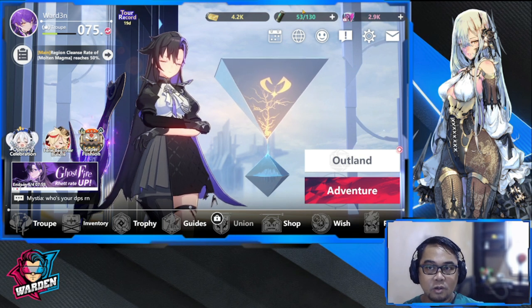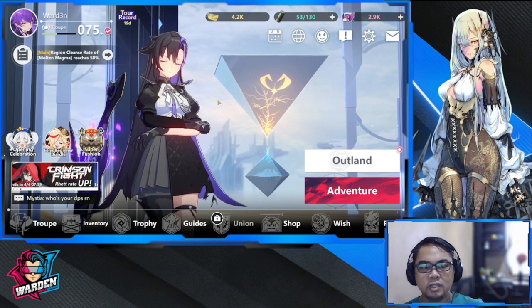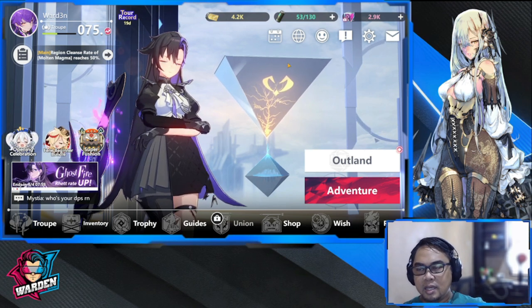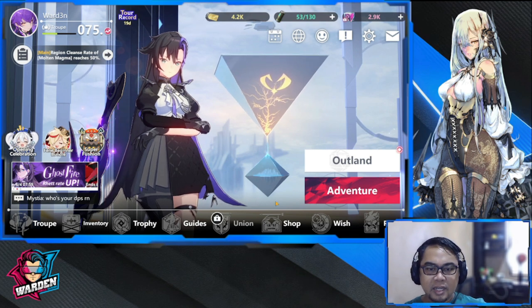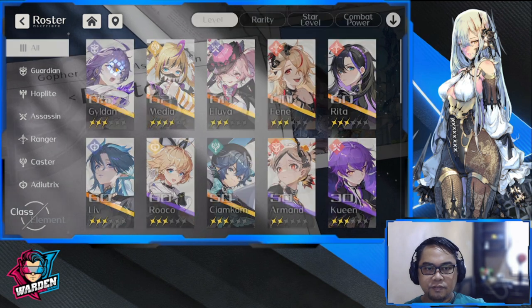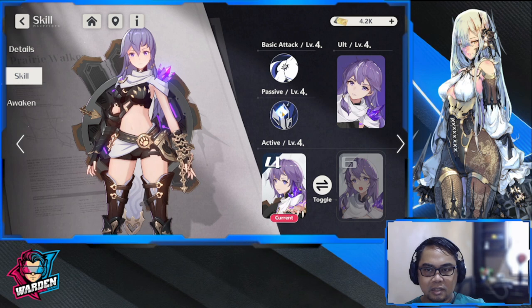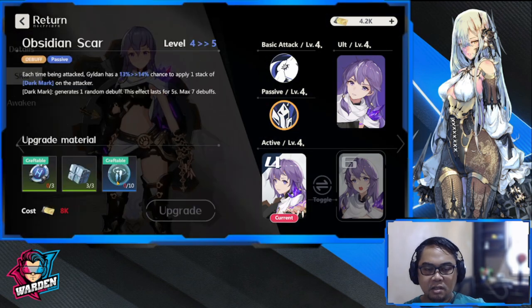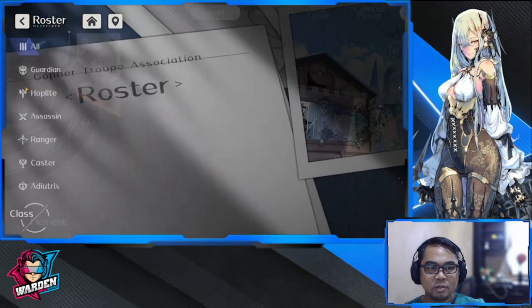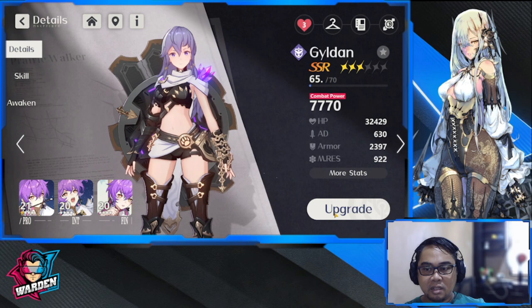Energy is another area for improvement — the dev notes mention optimizing offline regeneration, but I also hope they increase the energy capacity. Leveling and ascension also need attention: ascension items are really hard to farm for heroes like Gildan. The planned drop rate increases from the dev notes should help, and I hope it improves significantly before global launch.